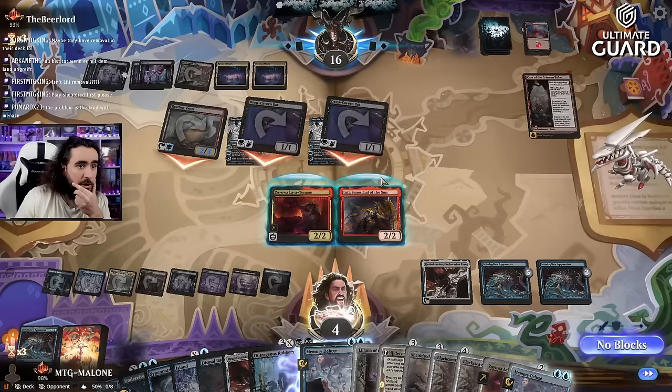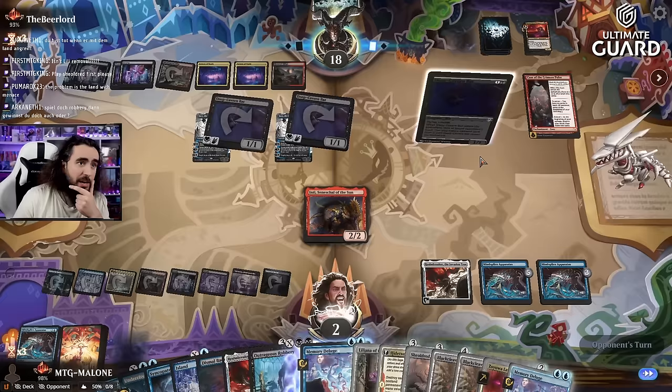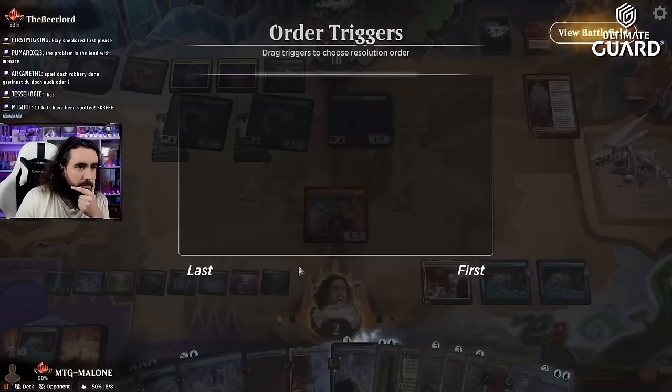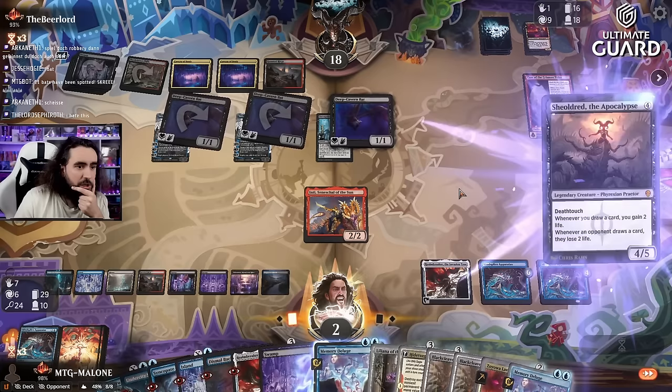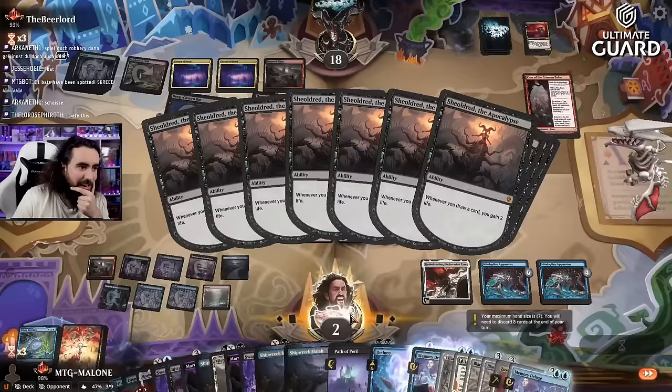It doesn't matter if they have a Lightning Strike — we're dead. They just need to find one Lightning Strike and we're super dead. The next turn I play Liliana, draw a million little cards. We just need to survive this turn. If we survive we're good — they don't have red, they don't have red, they cannot play the Lightning Strike. Now they have red — they will be taking the robbery! I told you they would be taking the robbery. We can do this for 10 — yes! Oh my lord, thank you for your shelter!